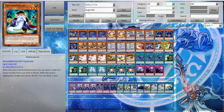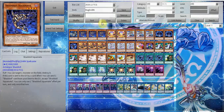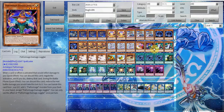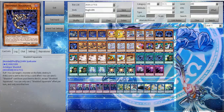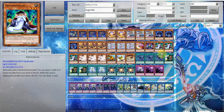Next up we have triple Mathematician. Mathematician has a lot of utility — in case you don't have access to Wendy or Schemata, you just use Mathematician, dump Hedgehog, search. That's it, it's just that easy. You're also inherently running five copies of Trick Clown effectively because of Mathematician and Damage Juggler, so that's extra consistency there too. Depending on the context you can even send an Ariel to blow up your opponent's graveyard.